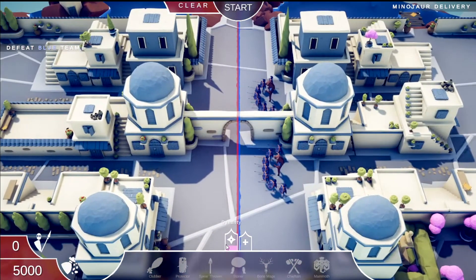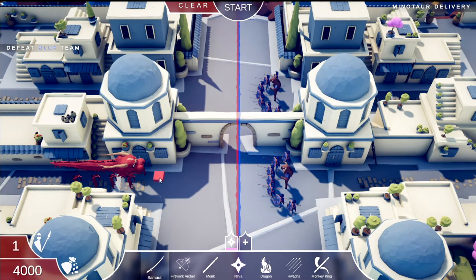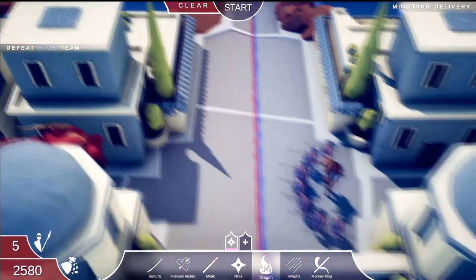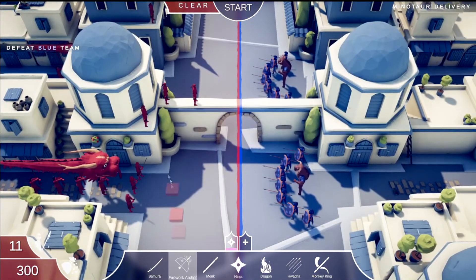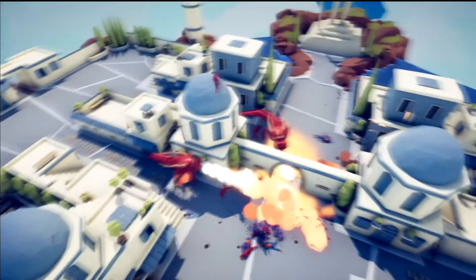Minotaur delivery! Let's do the same thing — dragon. With the minotaurs I probably need some bodies in front just to deflect, but close to the mouth so it gives the dragon a chance to shoot overhead of the samurai's heads. The rest can just be ninjas — I don't feel like I utilize ninjas enough. That's hilarious — they went up for the ninjas, the minotaurs! Fire breath is overpowered.